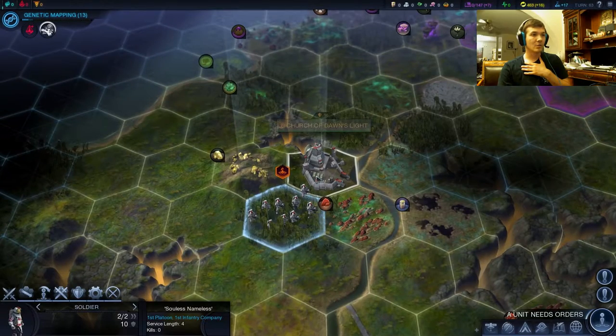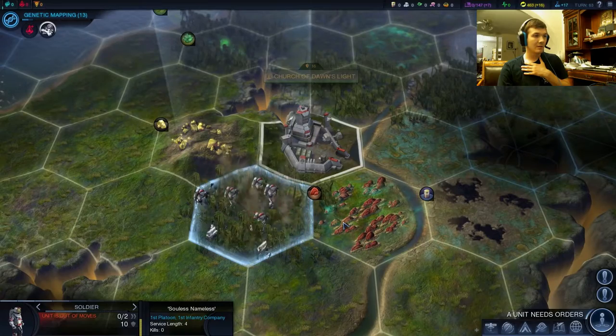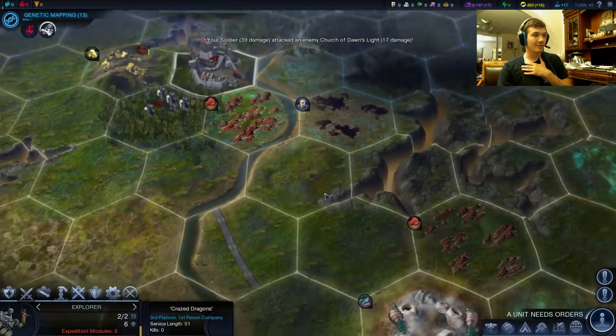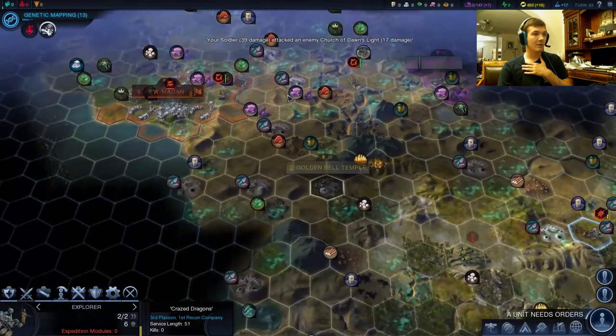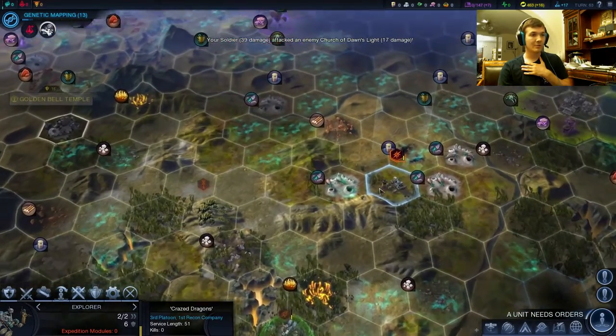Alright, so let's start this war. Hopefully our unit does not explode on impact. Alright, so they lived. Wonderful. Let's see if we can get a raptor bug over there eventually and do some damage. We got both of our explorers now.